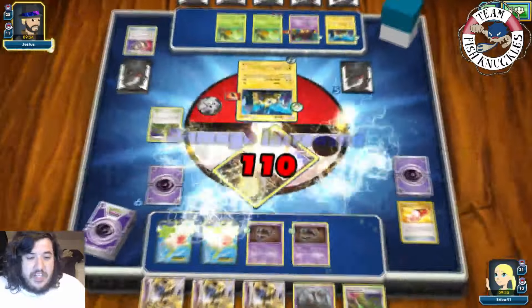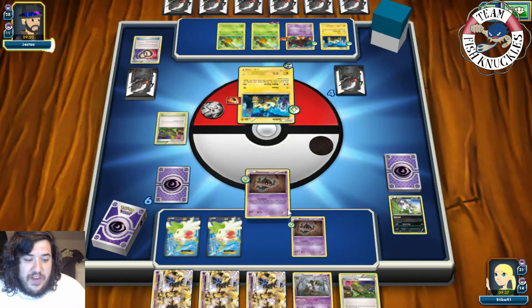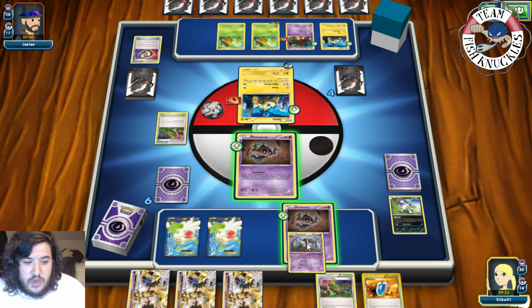Our opponent can play any Item cards they want this turn, but next turn we can Ascension into Trevenant. Night March for the knockout — 110 damage. On our turn we send in the Phantump. We get a VS Seeker and we're going to Ascension into Trevenant.